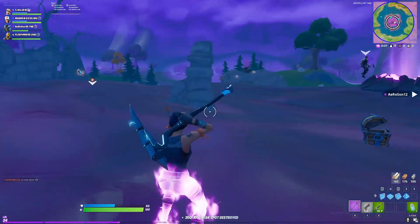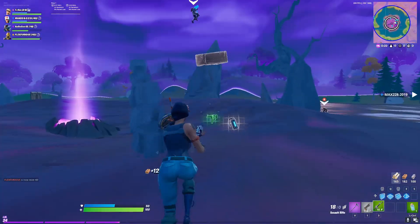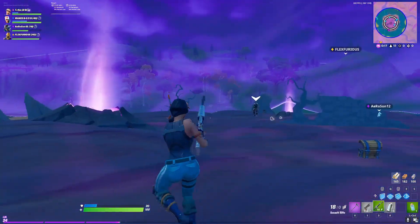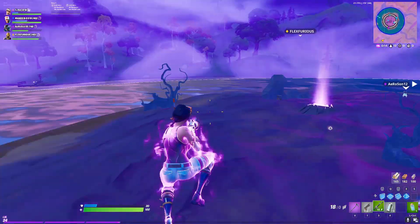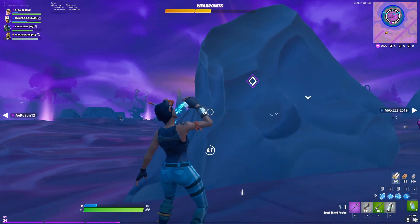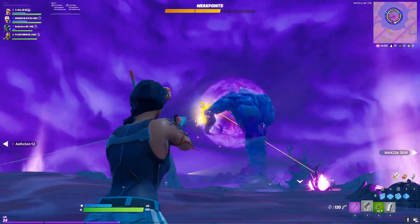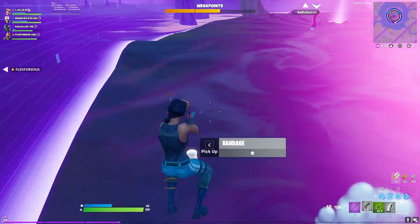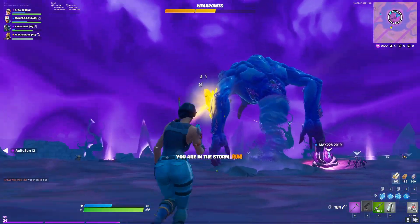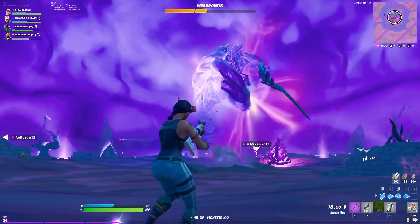My first tip is to avoid the beam attack at all costs. This is the most dangerous attack the Storm King has — it's like a laser that does a ton of damage and fires in a straight line. It even shoots through your builds, so don't even try to protect yourself with those, just run. The beam attack is the number one way players will die in the Storm King game mode. When you see the Storm King charging his laser, you'll know roughly what direction it's going and then it's time to get out of the way fast if he's looking at you. There are storm vents on the island and you can use those to get around quickly.